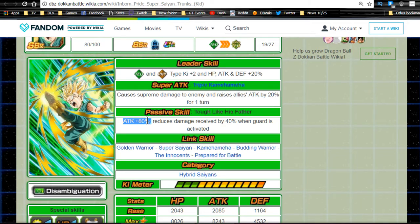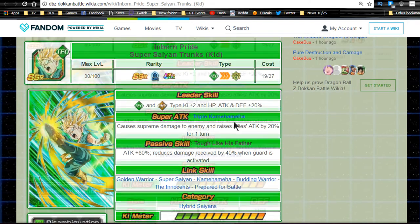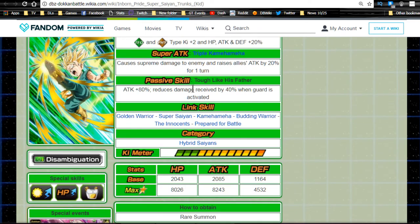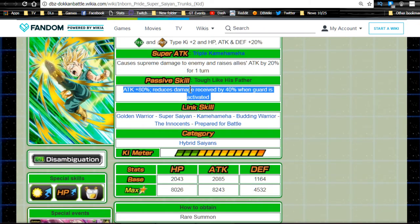His passive skill, 'Tough Like His Father,' gives attack +80% unconditionally, which is great. It also reduces damage by 40% when guard is activated — but that's only good against Agility characters. Against any other type, the damage reduction won't be that helpful, so keep that in mind when building Technique teams.